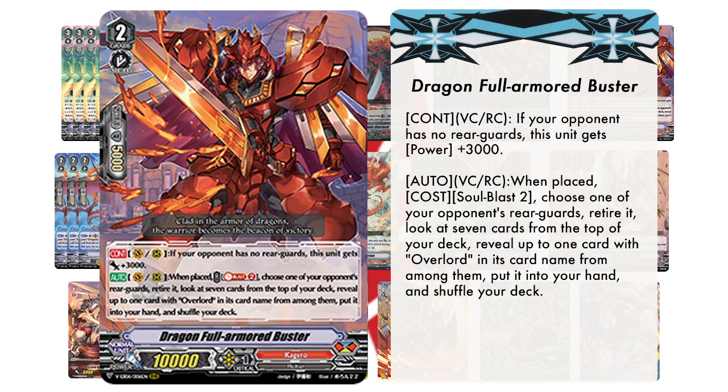Make sure you pay attention to what you're counterblasting — it matters. Always counterblast Grade 2s and Grade 3s, because simply put, if you do hit that heal trigger, you'd rather send the counterblasted Grade 2 or Grade 3 to your drop zone rather than the trigger you counterblasted early game.